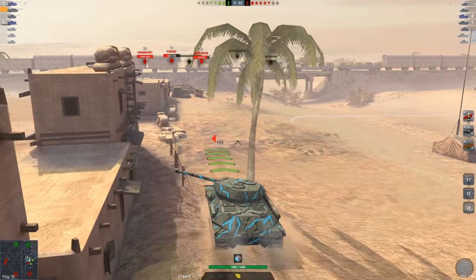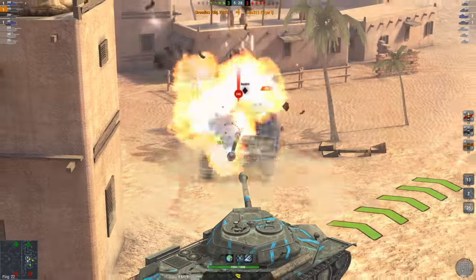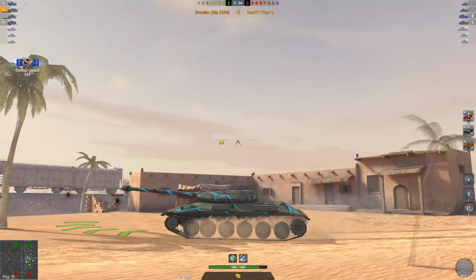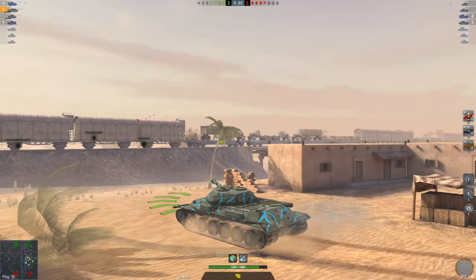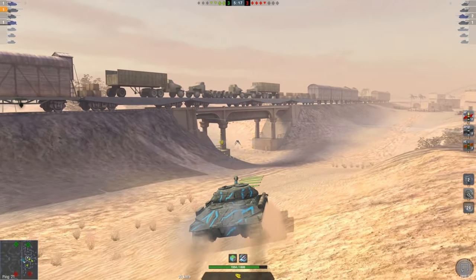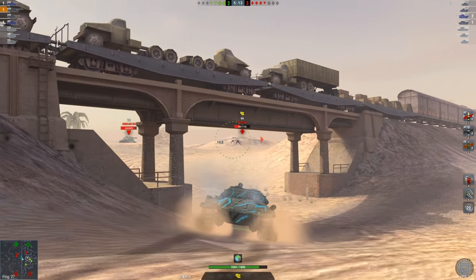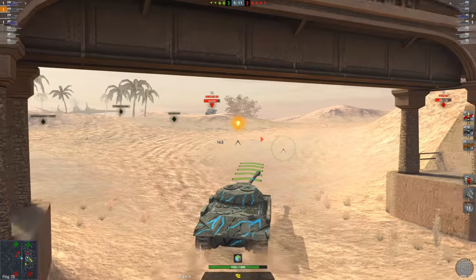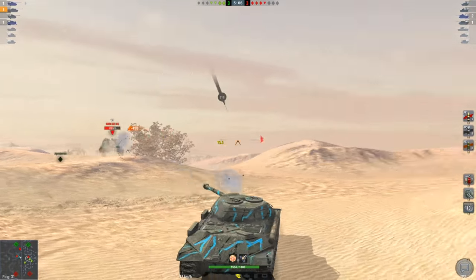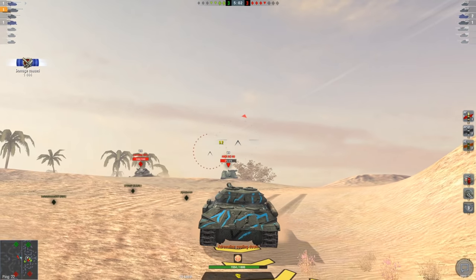Getting back to the Object 252 — judging that we bounced every shell that penned our tank so far, it's got great armor. We were able to take a lot of shells in the track, and the first shell that did pen us was right in the side armor in between the spaced armor, which makes sense as I did pull side-on. Not only is the frontal armor great, but the side armor on this tank is fantastic — about 220 millimeters thick on the upper part. You do need to penetrate through that little crease there, which is exactly where that Tiger penned me. Nice shot by the way.